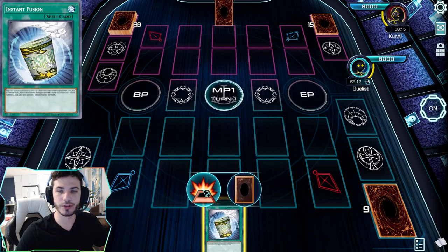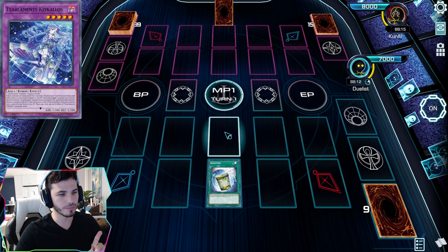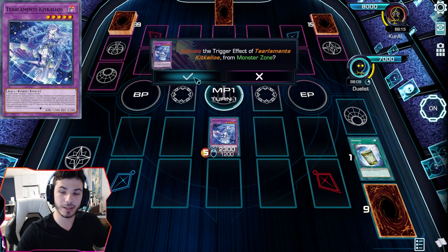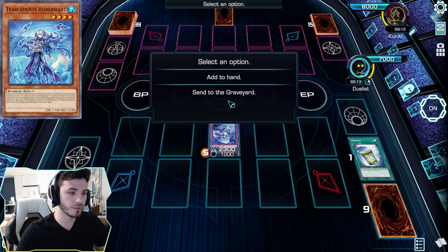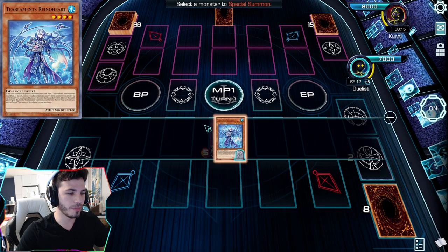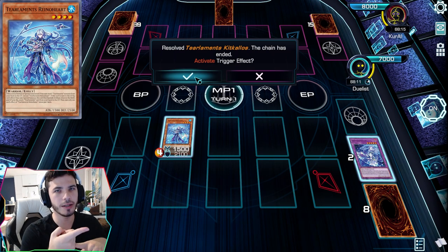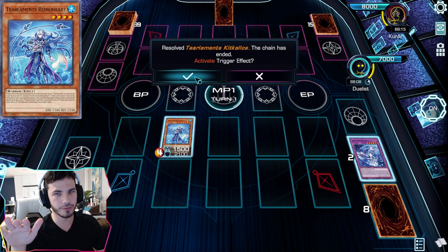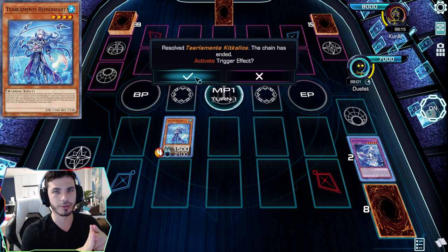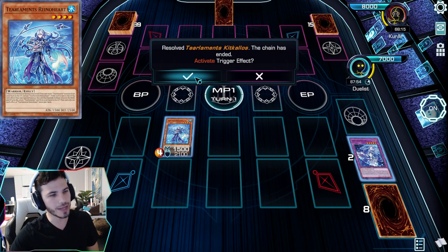The next combo is with Instant Fusion. I want to show you what you can accomplish with Instant Fusion — it's essentially the best card in the deck, just because it's a one-card Kit Kolos without any requirements except for paying a thousand life points. Once you get out the Kit Kolos, what you can do is send your Rhino Heart to the grave. When you pop the Kit Kolos, you bring back your Rhino Heart. At this point, you're guaranteed to mill one tier element, so you have a guaranteed Collide Heart. You've got Rhino Heart on the field, you send one tier element, and Kit Kolos counts as a third name — it's a guaranteed Collide Heart, and then you mill five. That's how good Instant Fusion is.